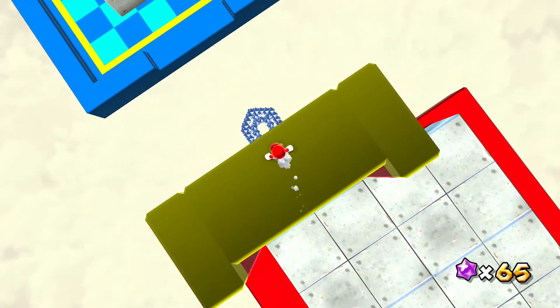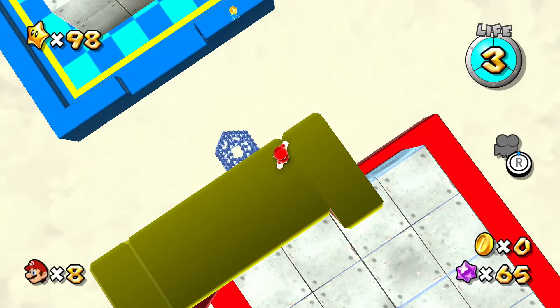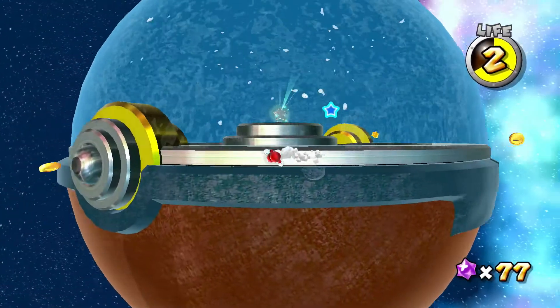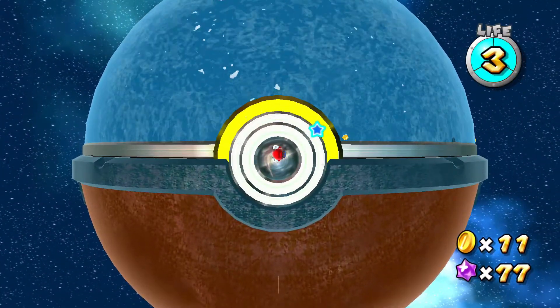In Rolling Gizmo Galaxy, there is a section where if you look down below the stage, you can see some star bits that are in the shape of a Zelda Rupee. In Buyo Base Galaxy, there is a planet that looks very similar to a Pokeball.